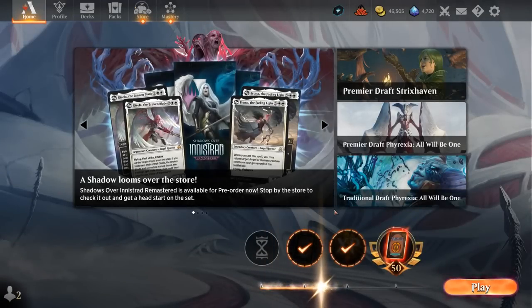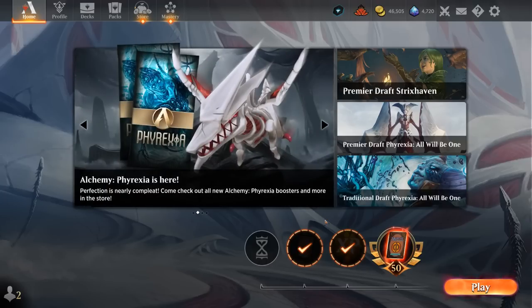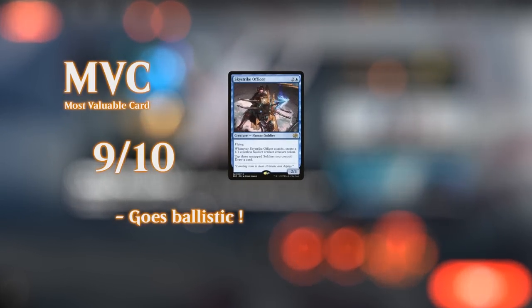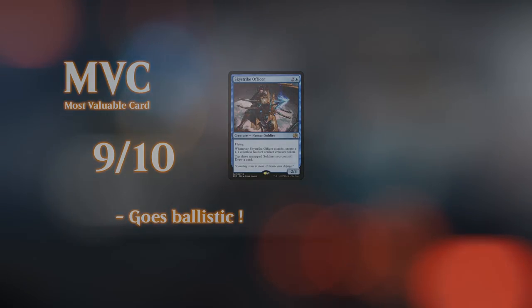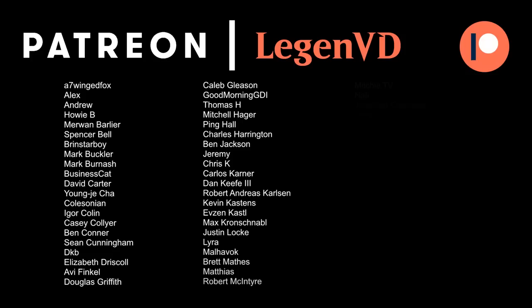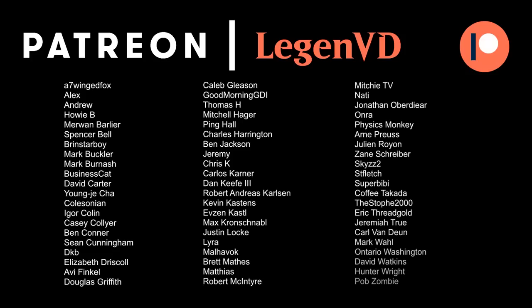I'm quite pleased with how this flashy Soldiers build worked out. Didn't miss Brutal Cathar too much — still have quite a bit of removal between our Channel Lands and Wandering Emperor replacing the Cathar, so it's not like we're really missing out on interaction. The counterspells can be incredibly useful especially against those more mid-rangey decks that try to tap out for big expensive plays. That's going to do it for today's gameplay — thank you for watching, hope you enjoyed, and as always have a nice day. Thanks to all my patrons, and you can become a patron yourself at patreon.com/legendvd.